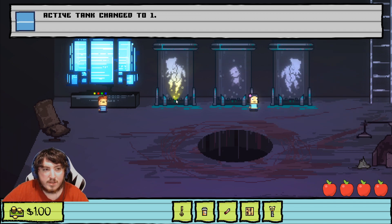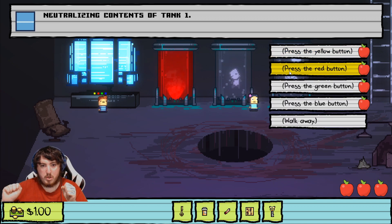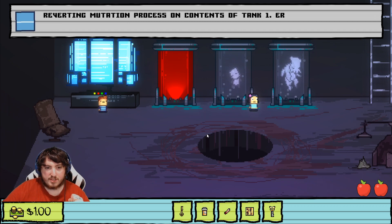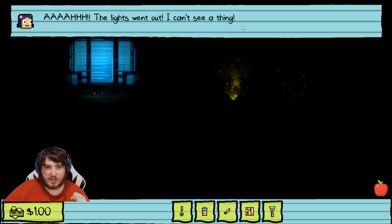It's yellow, so: activate tank, change to one. 'Release the contents of tank one.' Well, thank god it wasn't Billy. What does the green button do? 'Reverting mutation processor on contents of tank one.' 'Contents of tank one cannot be reverted.'